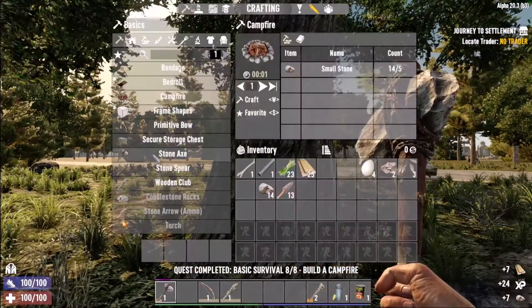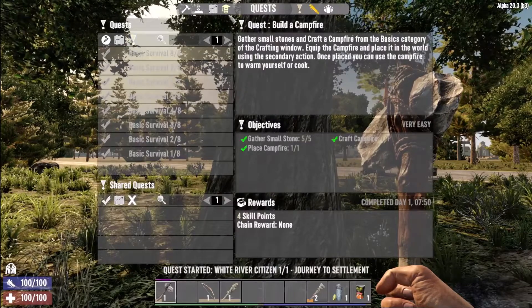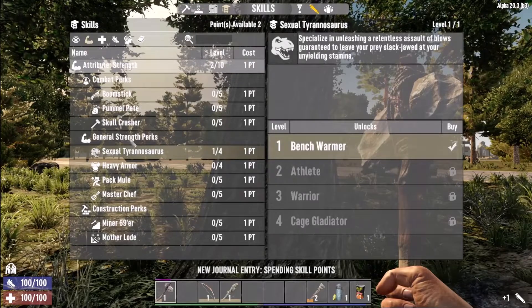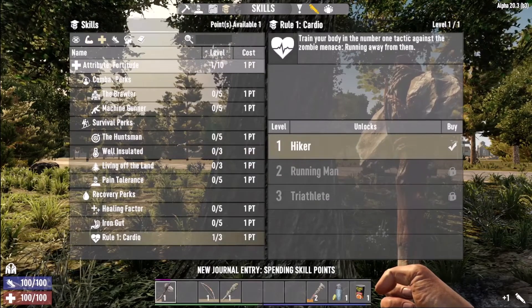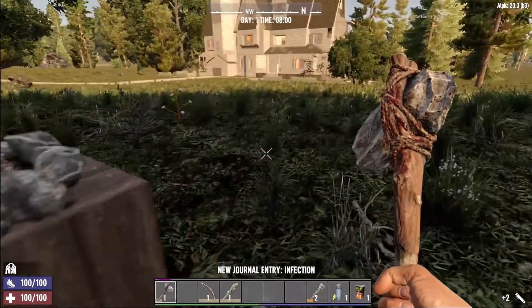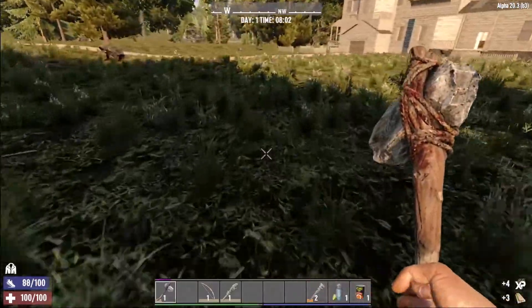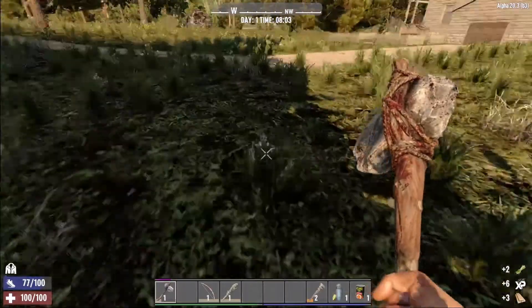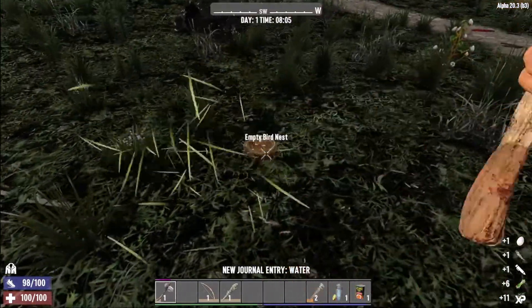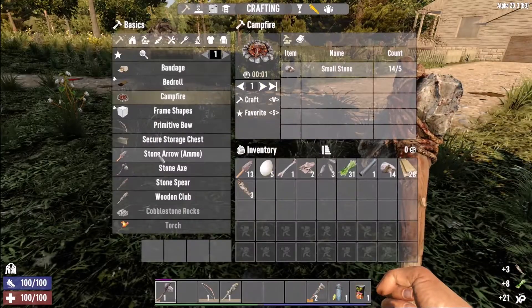Turn the rest of what we can. We have no feathers, never mind. We'll get rid of this quest — there's no trader. Okay, first four points: Strength. Fortitude — so we use less stamina with melee. Deep Cuts, because zombies run 10% slower when they're bleeding. Plus the extra bleed stack is going to be very helpful. We're going to rely on bleed quite a lot early on.